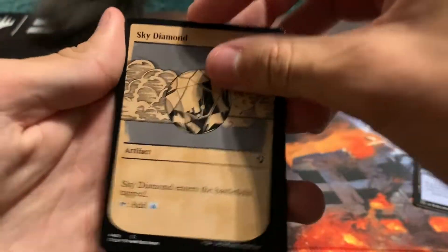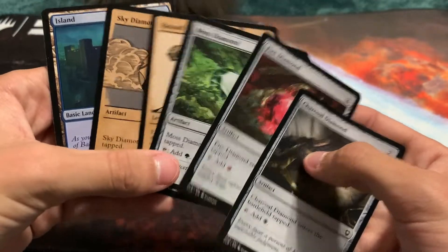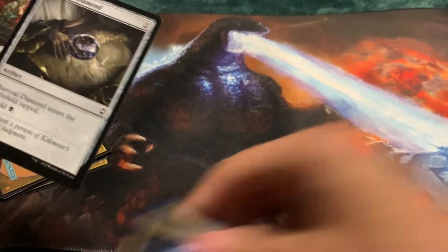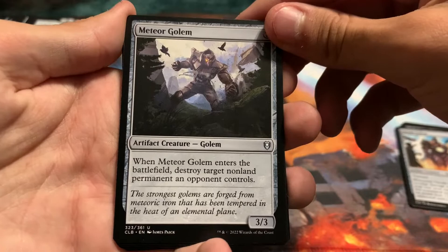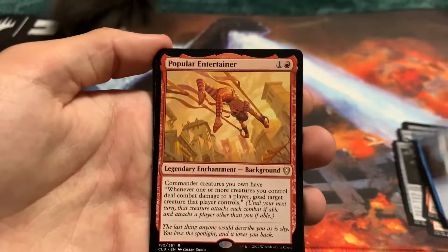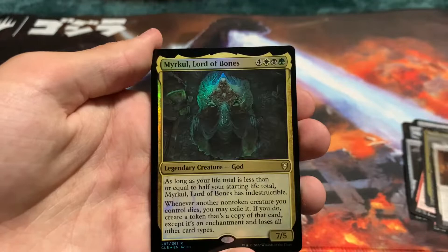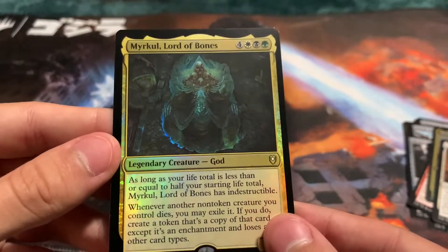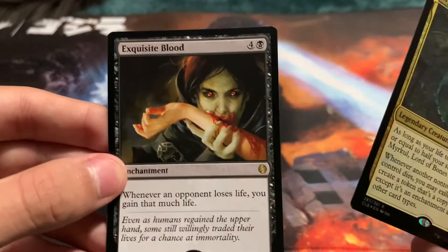Art card of the Witch Queen. Island. Sky Diamond. Moss Diamond. Fire Diamond. Charcoal Diamond. We got four of the five diamonds in a single pack — that's funny. Geode Golem. Meteor Golem — that's a cool art, I have the other one. Fireball. Thunder Wave. Mystic Trickster. Popular Entertainer. Maisie True Sword Paladin. Etched Foil Noble Heritage — I like the art on this card, and we got it holographic. Miracle Lord of Bones. Exquisite Blood — gotta check all these prices later.